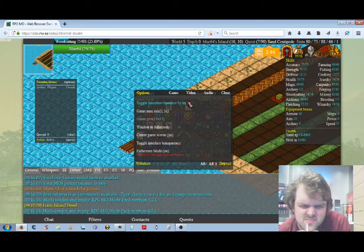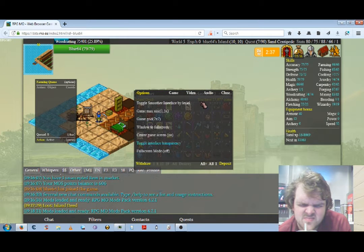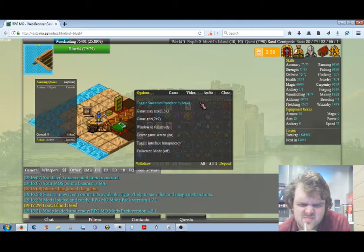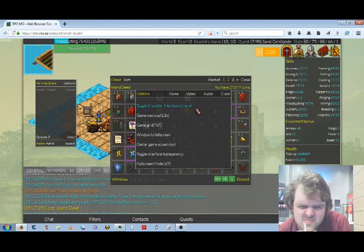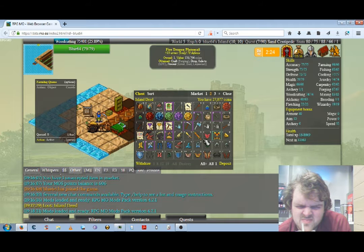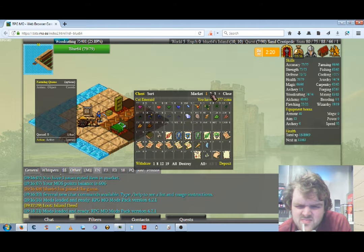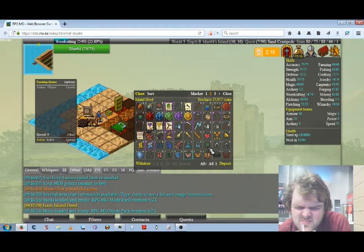I'm trying to toggle the smoother interface by Larial, which is an integrated third-party mod. Here I actually get it working. This is what it actually looks like, and that's without it. Obviously if I'm recording, I'm not wanting smoother interface because smoother interface is not as bold — I want you guys to be able to read what's going on.